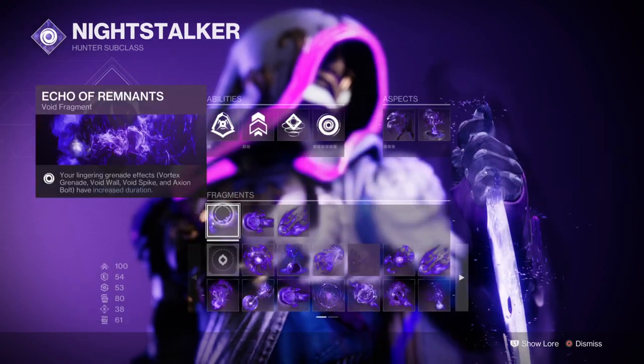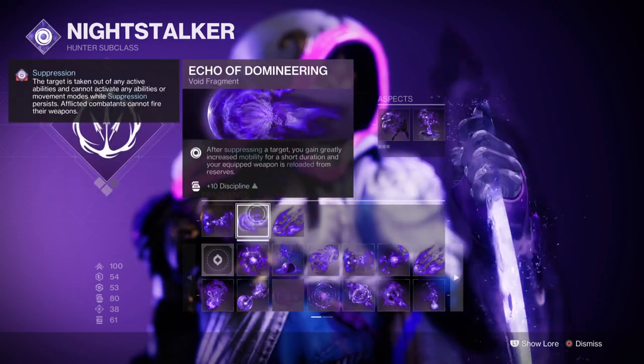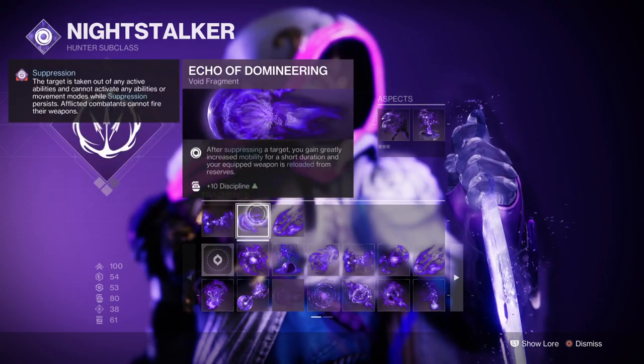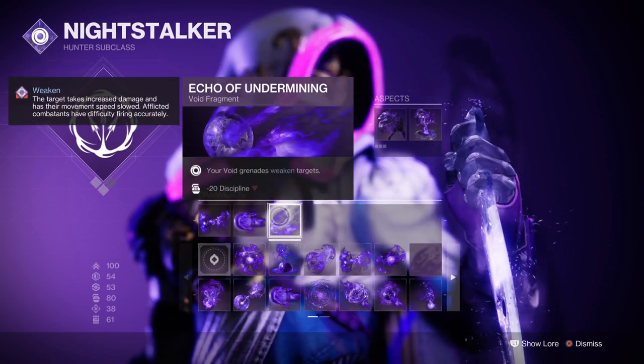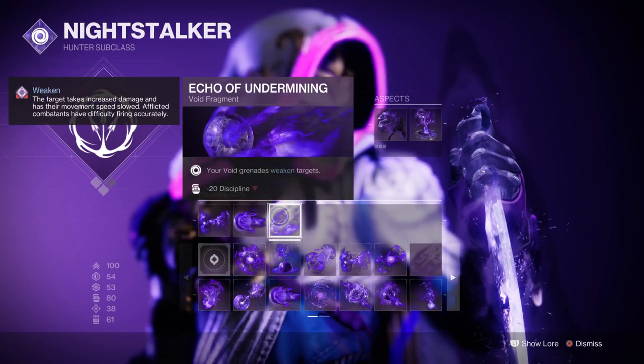Fragment-wise, you'll want Echo of Remnants which increases your grenade duration, Echo of Domineering where after suppressing a target you get increased mobility and weapons are reloaded, and Echo of Undermining where your grenades weaken targets.